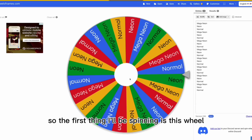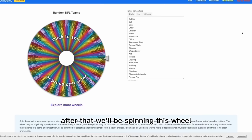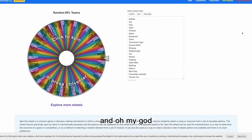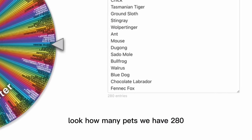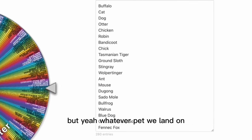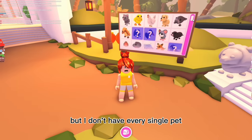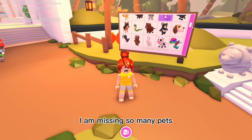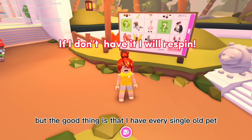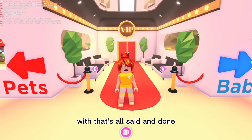The first thing I'll be spinning is this wheel, which tells us what type of pet we're trading - a neon, a normal, or a mega neon. After that we'll spin the pet wheel, and oh my god, look how many pets we have - 280! They're currently arranged from common all the way to legendary. I know people think I'm super rich, but I don't have every single pet - I have every old pet but not every new one.